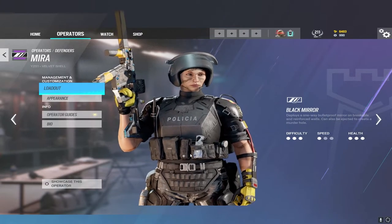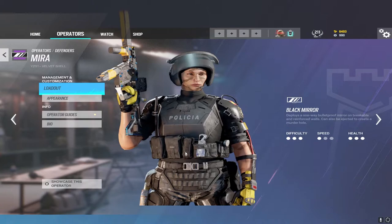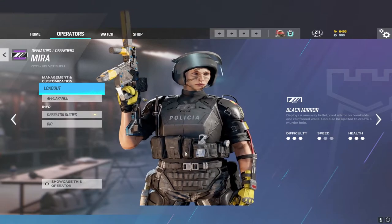A tip that's probably going to get patched soon is you can throw a Nitro onto the one-way mirror from inside, and if anybody gets near the mirror you can explode the Nitro and kill them on the other side. Like I said, it's probably going to get patched soon, but you can get a lot of free kills with the Nitro through the mirror.